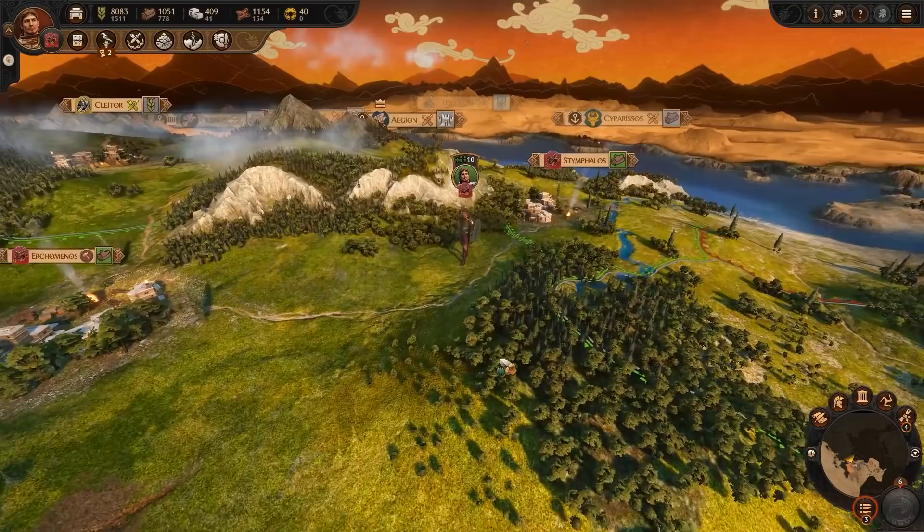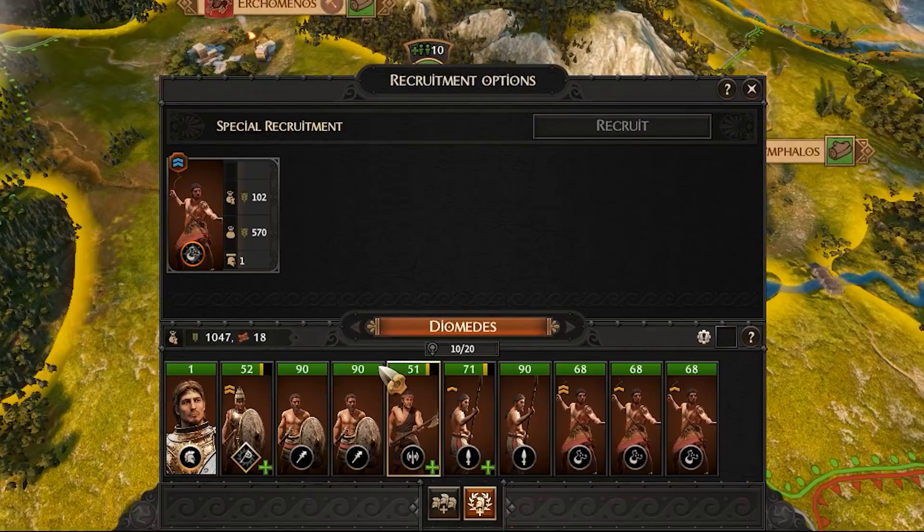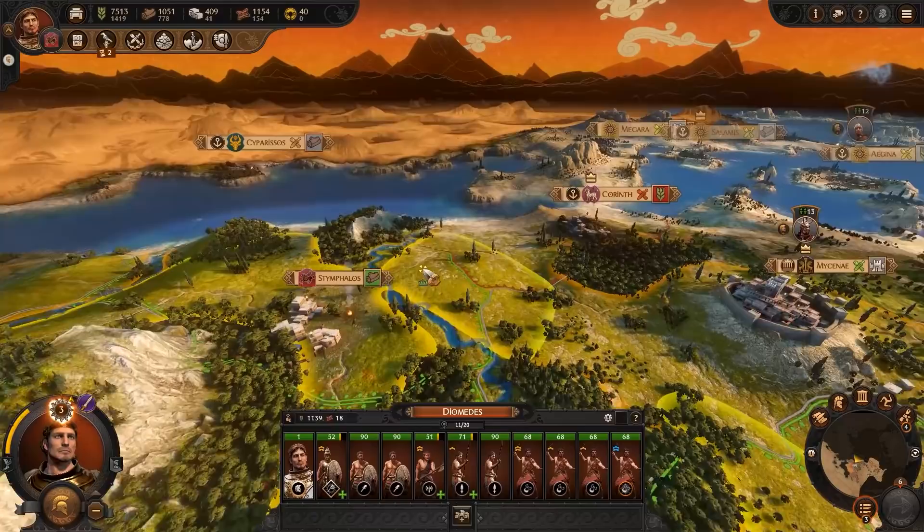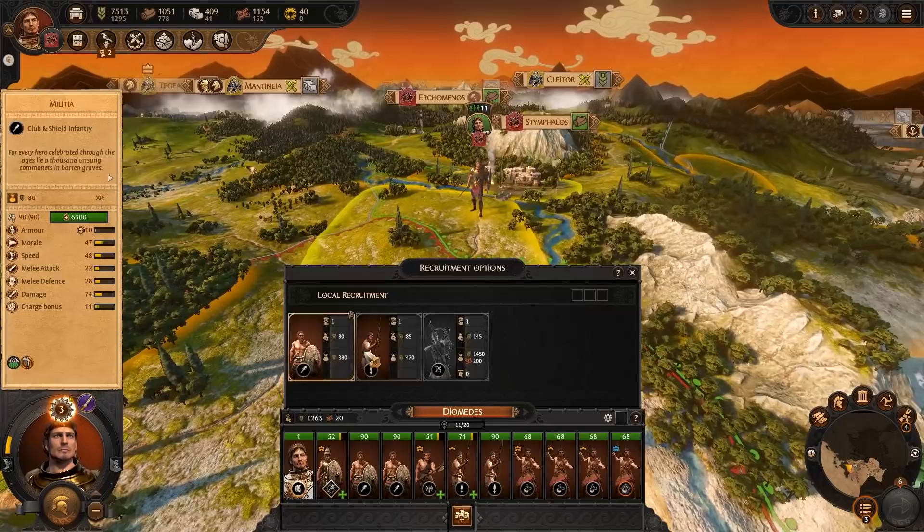When the Strategoi is done imparting their wisdom onto our Archean Slingers, they'll be ready for purchase in the special recruitment tab. Diomedes' Paragon unit names are styled after their Strategoi teacher, so they're easily recognisable in the UI, and in battle they're led by a unique officer model. Because Diomedes can train any unit into Paragonhood, it's a good idea to take the slow road, planning where to bolster your ranks.